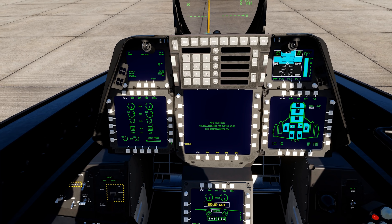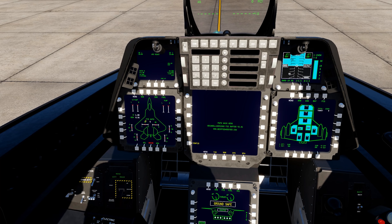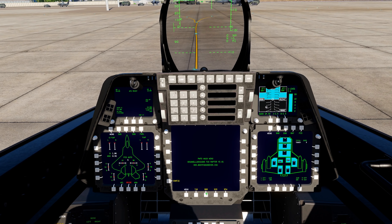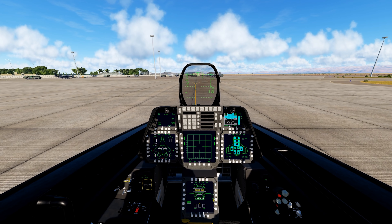Now you're good to go. One other thing to note: the FCS — leave it in FCS Auto if you want the F-22 to take off on its own with basically no assist from you. And that is how you cold start the F-22.